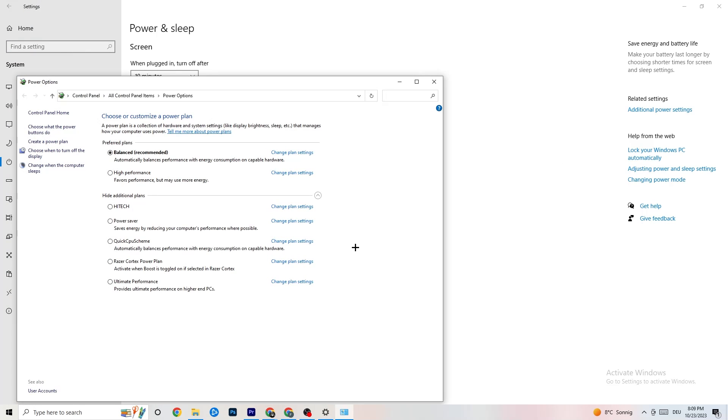Then click on 'Power and Sleep' and go to 'Additional Power Settings.' Try both Balanced and High Performance modes to see which works better for your setup. For me it's Balanced, but sometimes High Performance works better.